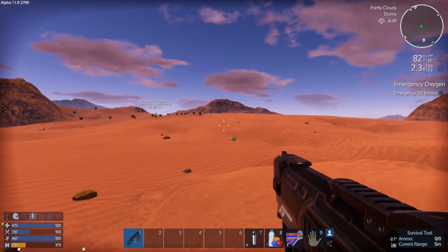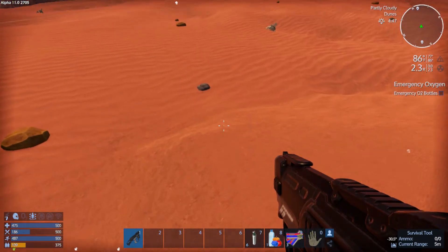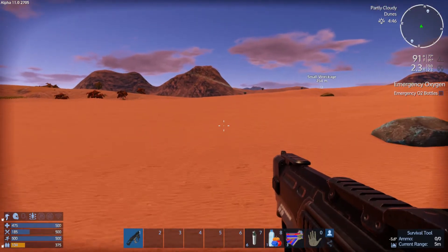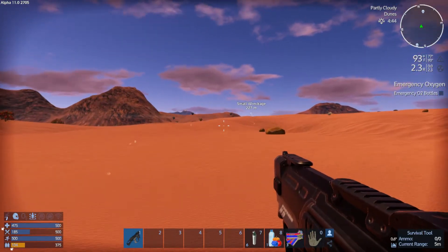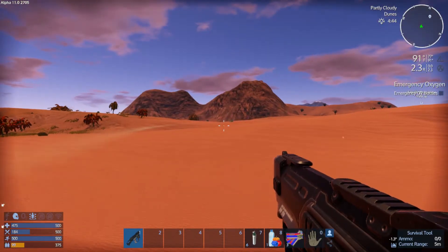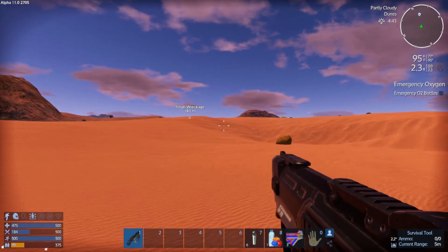I don't know what this is supposed to be — if you look up at the screen it looks like white light blasting across the screen. Maybe it's supposed to indicate something. I have no idea, that's weird. May have something to do with being on the dunes and wind, but I don't know — maybe just a glitch.